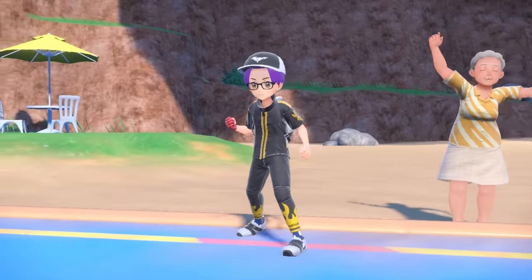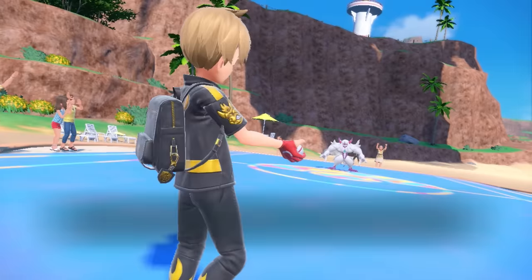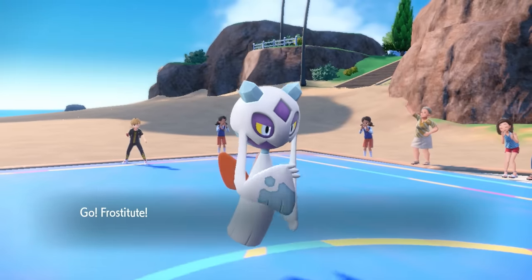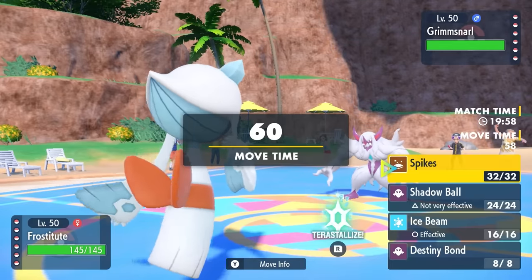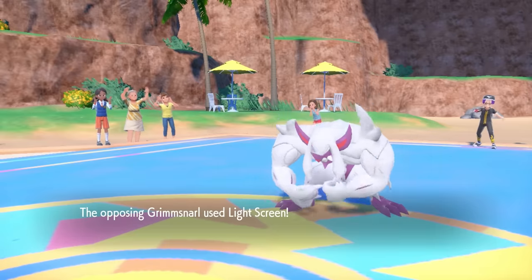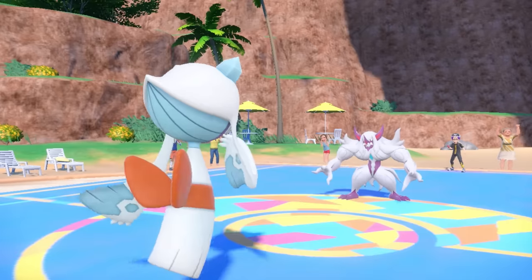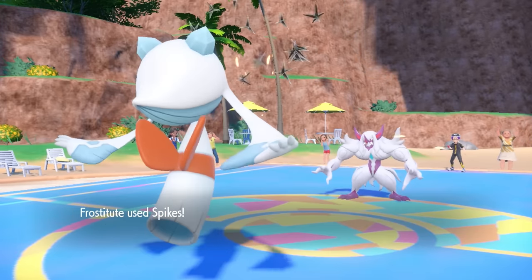We've got a nice sunny day on the beach, as my opponent leads off with Grimmsnarl, who is definitely going to need some sunscreen. I'm going to lead off with Frostlass, who has two goals: lay down as many layers of spikes as possible, and not melt in the heat. One good thing about playing against Grimmsnarl is you can always tell what it's going to do — set up Light Screen and Reflect with the Light Clay.